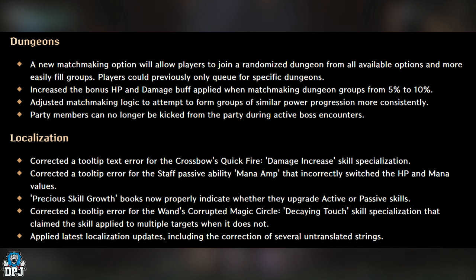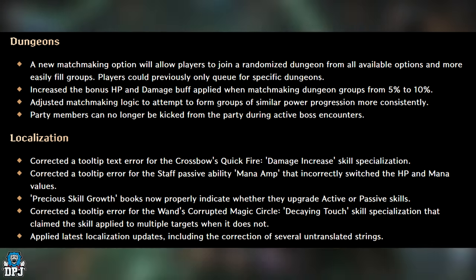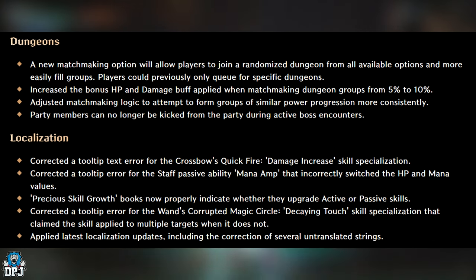Increased the bonus HP and damage buff applied when matchmaking dungeon groups from 5% to 10%. Adjusted matchmaking logic to attempt to form groups of similar power progression more consistently. Party members can no longer be kicked from a party during active boss encounters — that is an incredible change, as it eliminates situations where a player could be kicked right at the end of a boss fight and miss their loot.